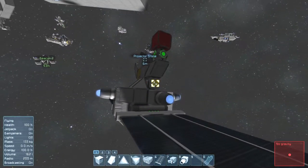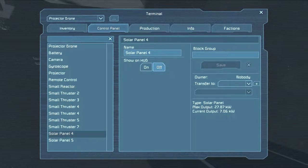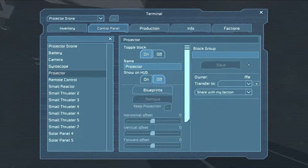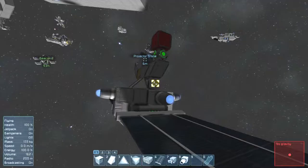They receive full power. And if we check the control panel — 27 kilowatts, just enough for this. There's 54 and even more, so just enough to power the whole thing on. And like I said, the small reactor is offline, so all you gotta do is go inside.